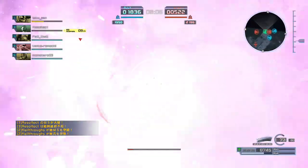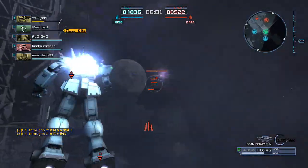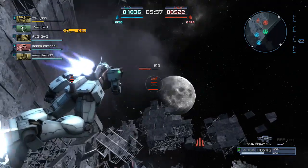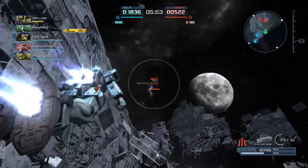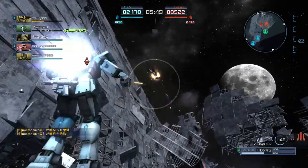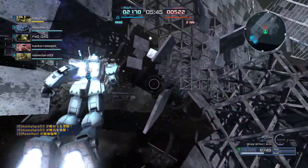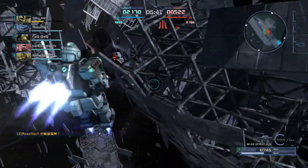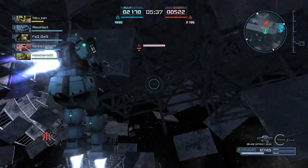I'm not doing poorly in this, which is unusual. The Beam Spray Gun is probably a very efficient kill-stealing weapon because you can get enough shots off to finish somebody off when they're very low on HP — which is not the best or most noble use for a weapon, but it is a use for the thing in case you were wondering what exactly you're supposed to do with it.